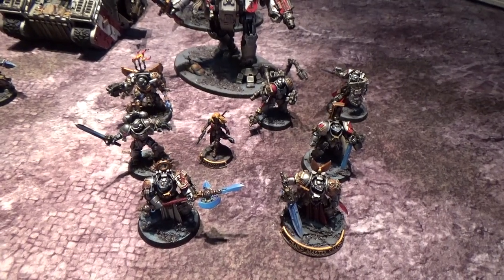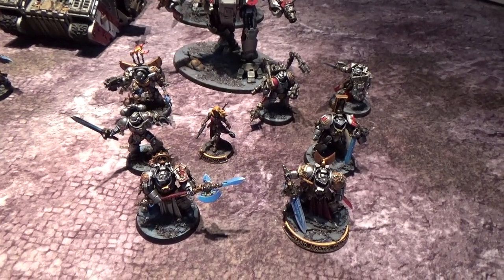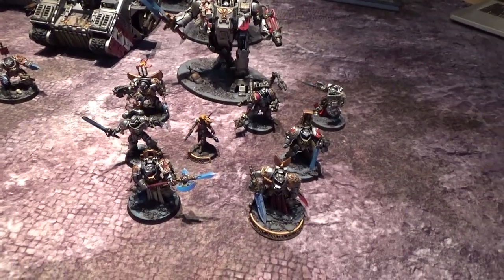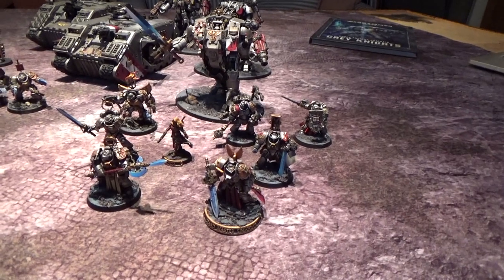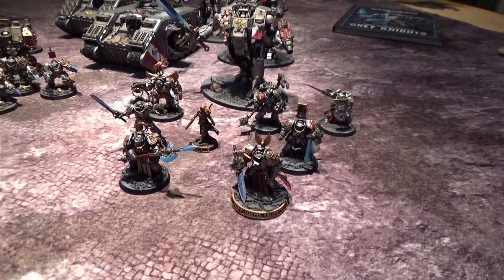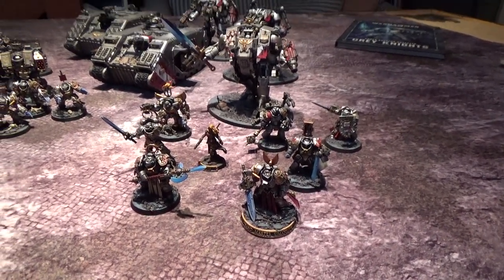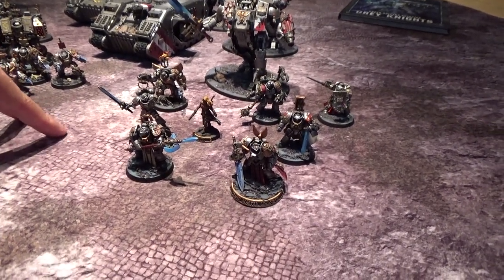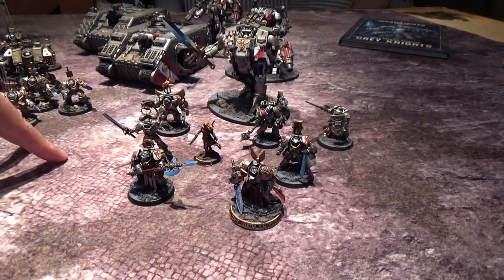We have our basic troops out of the way. We might add more later, but for now we need to choose our HQs to get the basis of the battalion down — three troops, two HQs. HQs are very, very important for Grey Knights. They can cast all of our Dominus powers, which are really good. But depending on who we want and who we're fighting, we'll decide what we want.